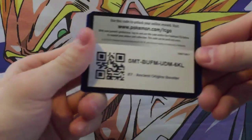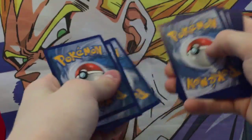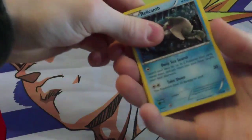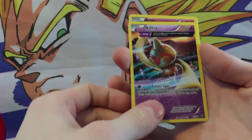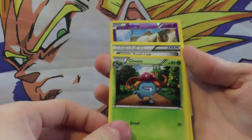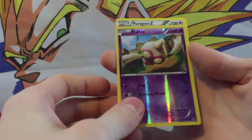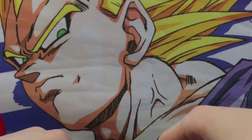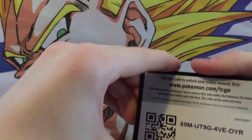Let's open up this Hoopa one next. Here's the code, guys. Cottonee, Beldur, a Ralts, Gullet, Gloom, a Sceptile Spirit Link, a Flareon, a Beldur, and a Porygon-Z. So it looks like we're not really getting the best luck. I think we've only really pulled one cool card — like an EX card — in this whole series, which was the Kyogre.